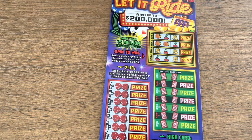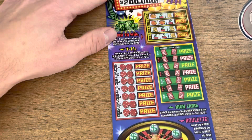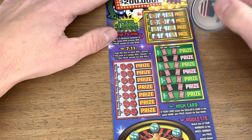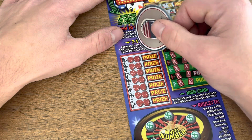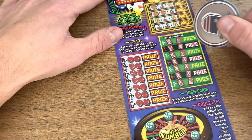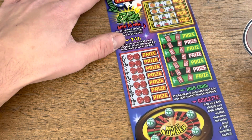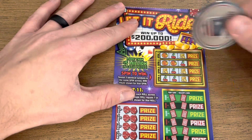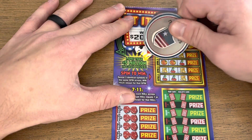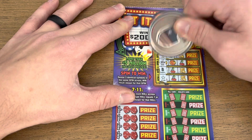There are four games on each ticket. The first one you're looking for three matching symbols. The second game you're looking for two dice that roll a total of seven or eleven. The third game you need your card to be higher than the dealer's card. And lastly, you're matching on the roulette wheel.